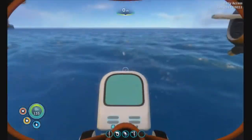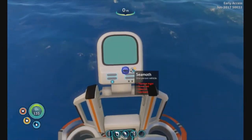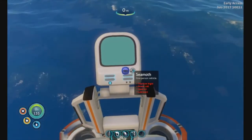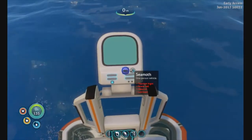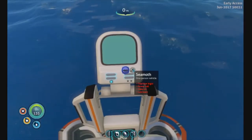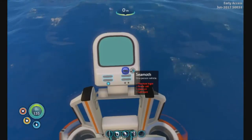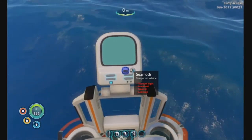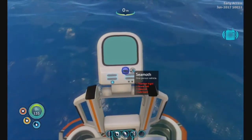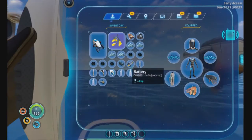There we go — I had to be under it. Let's see: Seamoth needs two glass, one lubricant, one power cell, and one titanium ingot. I had the titanium ingot — I just need the rest. Last one, I guess it's gonna be somewhat easy. We can make another battery right now.